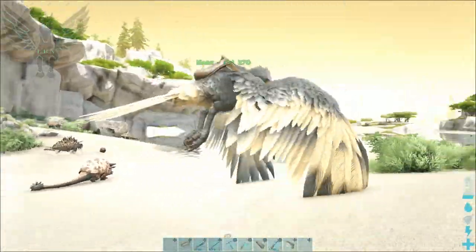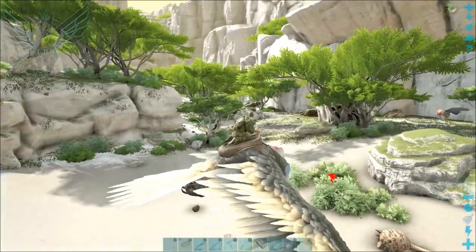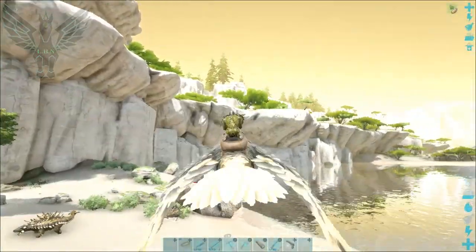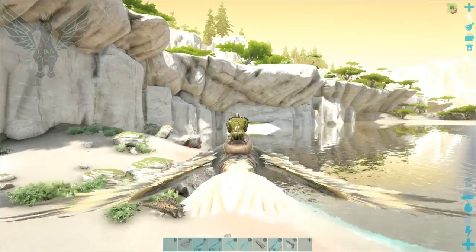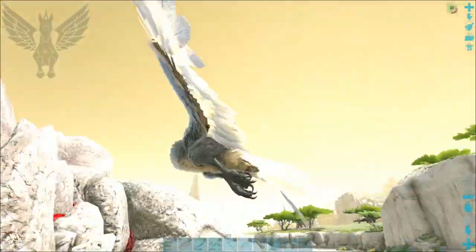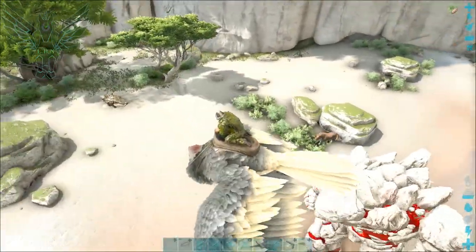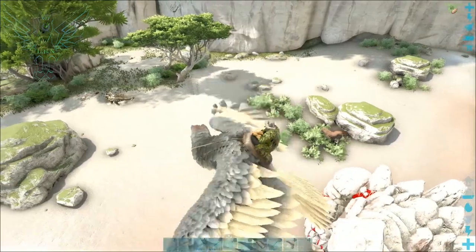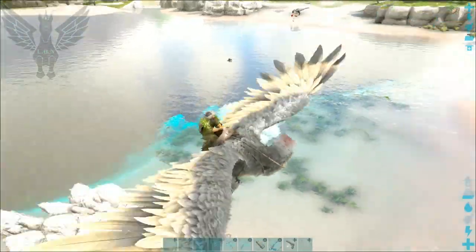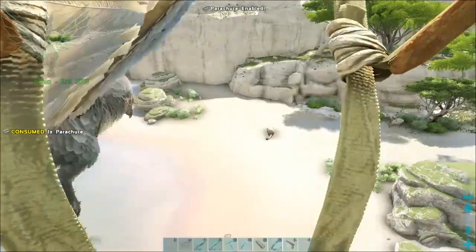The way this used to work is you could come right off of the bird with your parachute and everything would be fine, but it's no longer that way. We noticed the change here recently. It's always better to have two people, but it can be done as a single player or solo player. Watch what happens — this is gonna be bad.